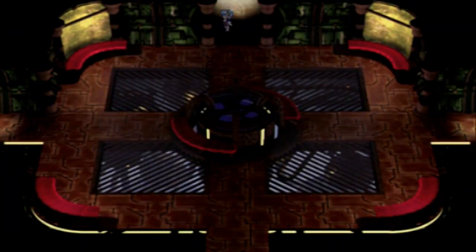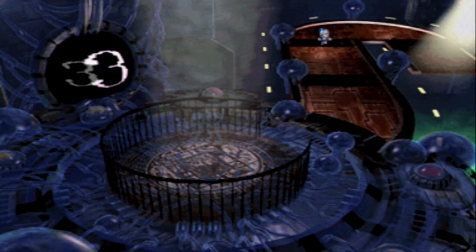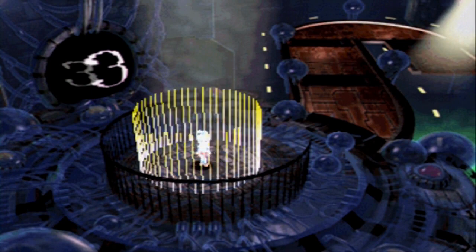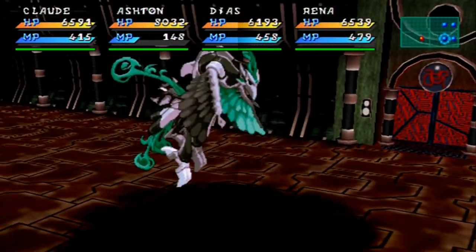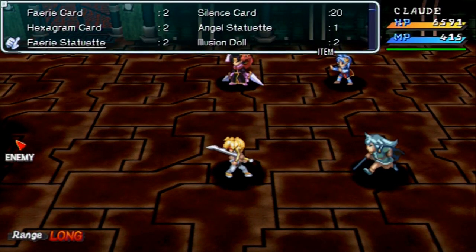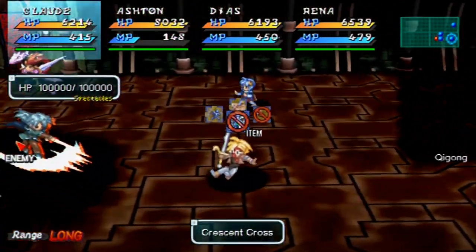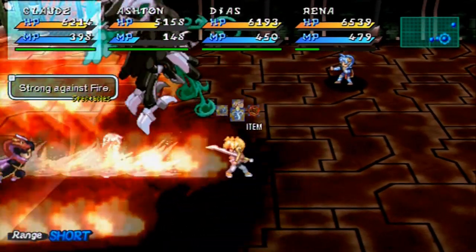Alright, back down to the third floor. Let's try the left then. Just some more of those machine gunner guys. Does this lead down to floor two? Nope, leads to floor four. This is bad — be careful! This guy is very powerful, but it gives a super generous helping of EXP.